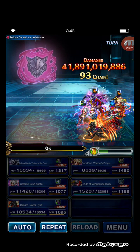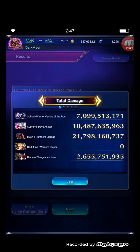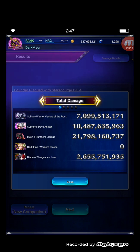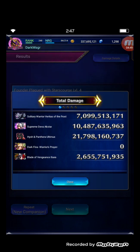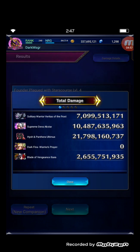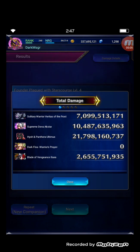41 billion damage! Veritas of the Frost can deal more damage but we needed to use the spell to imbue Supreme Deva Arc Star with ice. Veritas Frost is not bad — still not amazing but not really bad either. Supreme Deva Arc Star bypasses as the NVA unit, Solitary Warrior Veritas of the Frost as the premium unit, and Hyo with Pander Ultimas giving the highest damage. Ibarra force squad covers support.